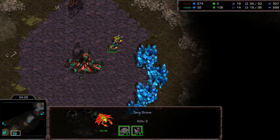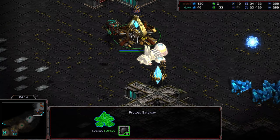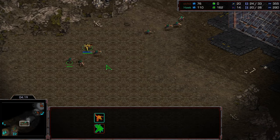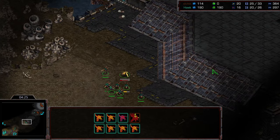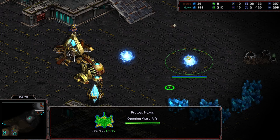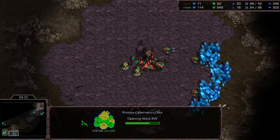Excellent defense by Hawk. The Spawning Pool is finished and it looks like we're just going to see two-hatch spire play from Hawk. I think that is massive respect to Jayun's versus-Zerg play. Let's see if Jayun is able to scout it and sniff it out — that probe trying to make its way across is going to be vital. But the probe has been wiped out and now Jayun is playing in the dark.